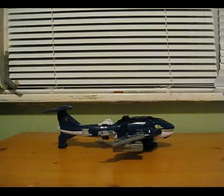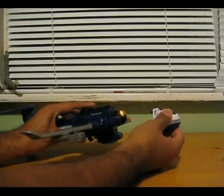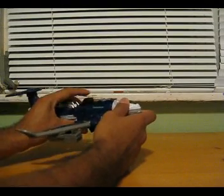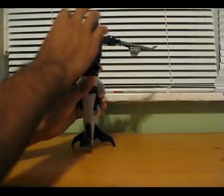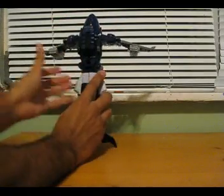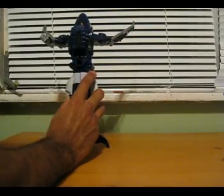The Whalezord is definitely more complex to transform than the other two. Start with him — take the head out, flip it upside down, click it back in, turn it up this way, fold down the wings, flip these up, and remove the cargo pieces and set them aside.